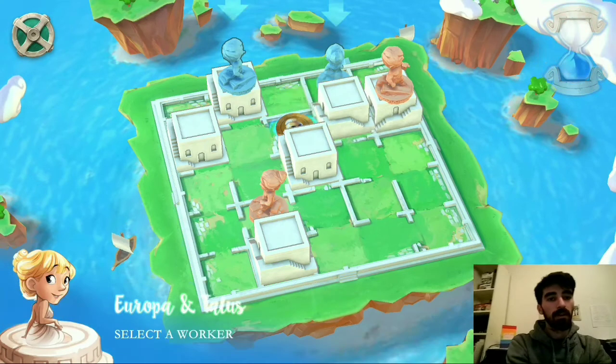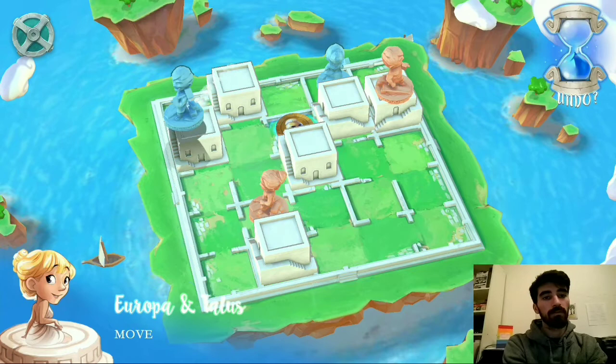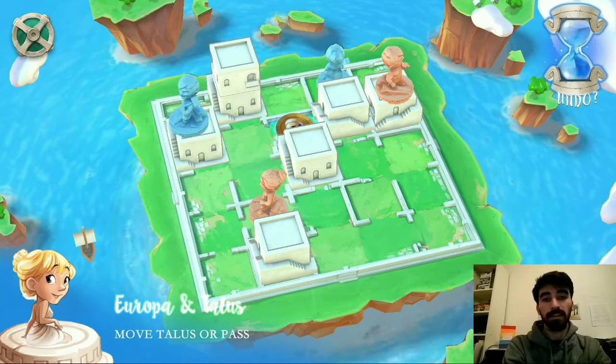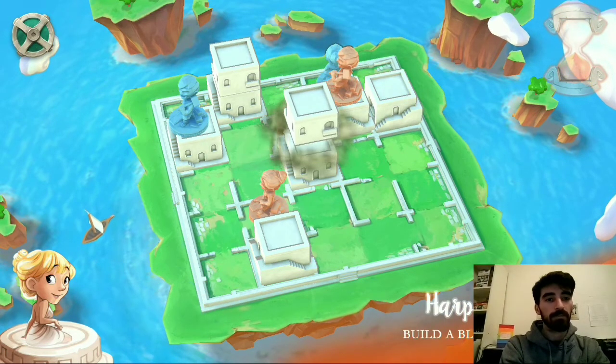It hops up. I'm just going to keep building with this worker on the left and see what we can do. I see no reason not to continue doing this. If I can create threats faster, that's probably going to help me.